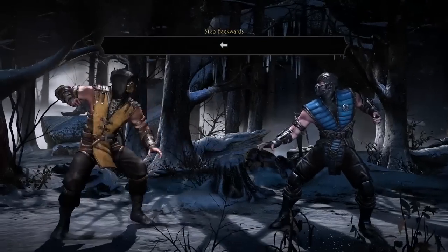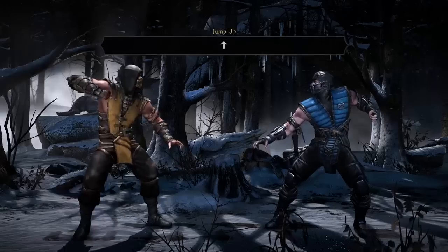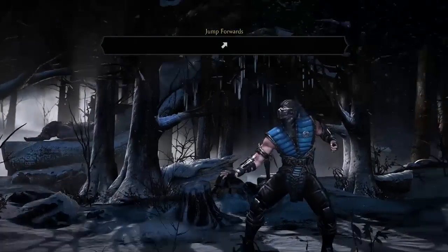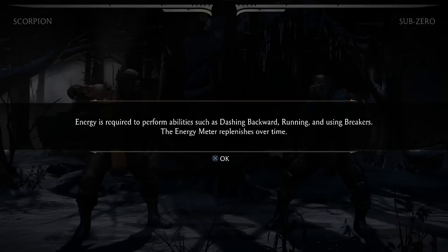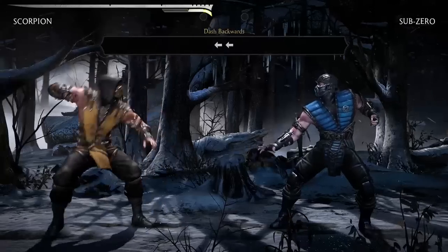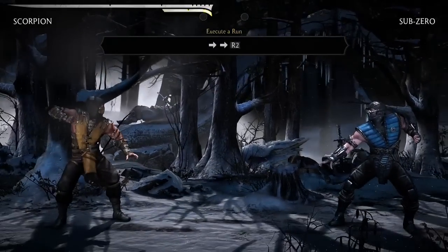Of course we're gonna start off with basic movement training — step forward and back. You know, there have been a lot of new mechanics added since MK9, and this is talking about the energy and the new stamina bar. Dashing backwards, running, and using breakers all use up your energy bar. Dashing forward and dashing back — you can notice that takes up one bar.